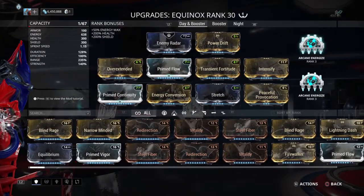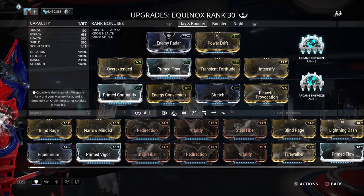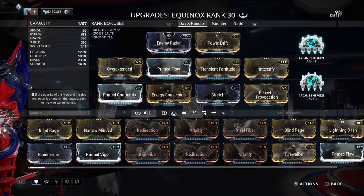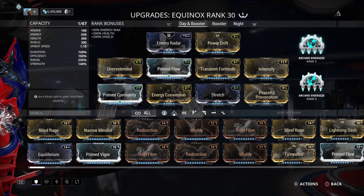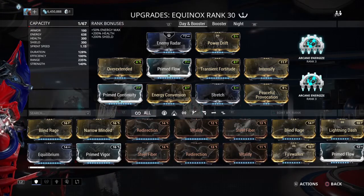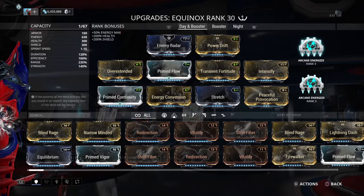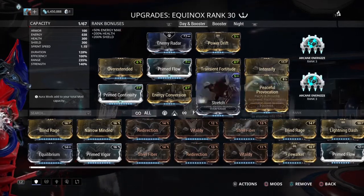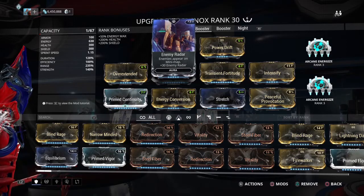This build absolutely requires you to have Arcane Energize — one if not two sets — to make this work because it drains energy quite vigorously. To keep the energy up, you need Energize. This is a very pro-league build. If you don't have Energize, see my other Equinox video — it has the one without Arcanes and a lot more efficiency to keep it running, no Prime Flow because Prime Flow is just a buffer for Energize. Radar lets you see where enemies are so you can blast them with your ultimate from the most centralized location.